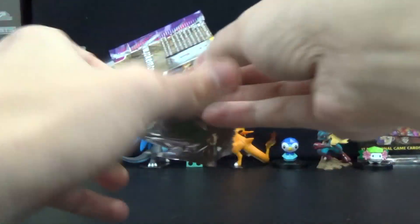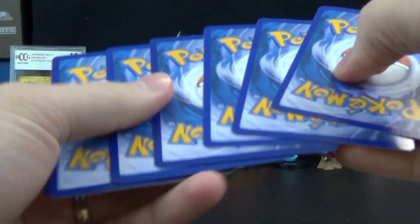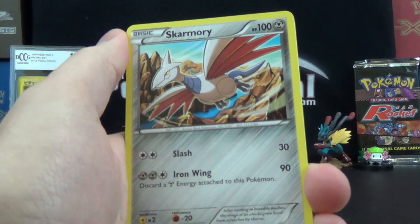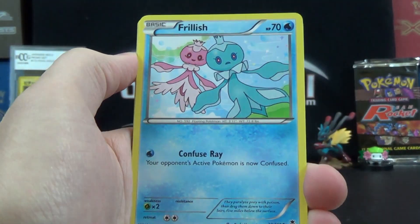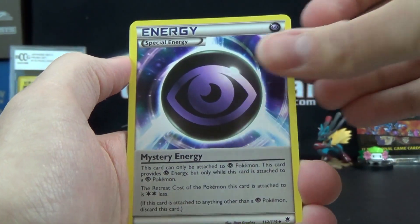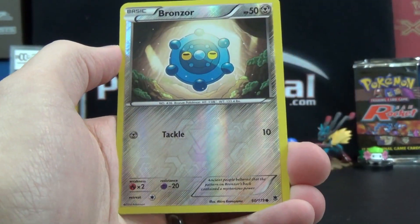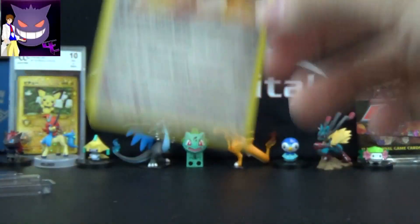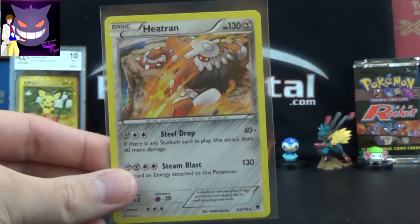Phantom Forces — last pack, last chance for glory. And if we whiff, we may have to hop on PTCGO and open up those three codes and try to find something good. Scummary, Roggenrola, Frillish, Venonat, Chansey, Mystery Energy, Thero, Enhanced Hammer, Bronzor Reverse, and a Hollow Rare Heatran. All right, we got something with a little bit of shine at least. It's not an EX, but we'll take it — a Hollow Heatran.